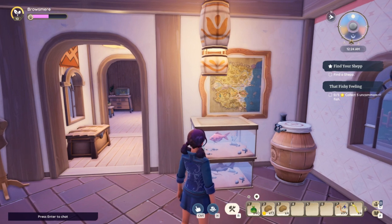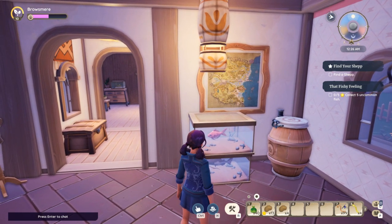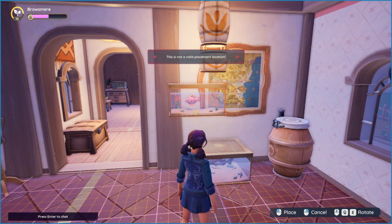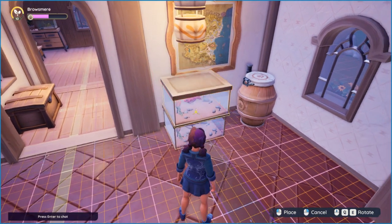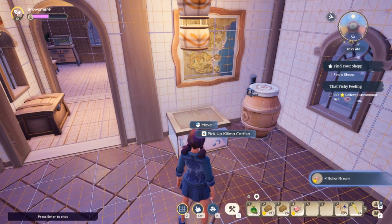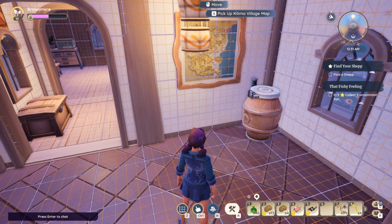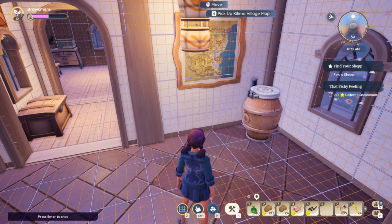If you decide you don't want that fish there — you want to put it on a table or use the fish for quests — all you have to do is hit Control and then you can pick it up to move it. Or once you put it down, click G to pick it up and it's back in your inventory. You can eat it, give it as a gift, or whatever you'd like to do.